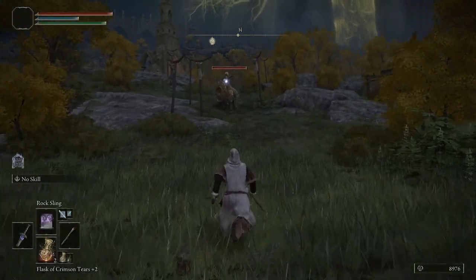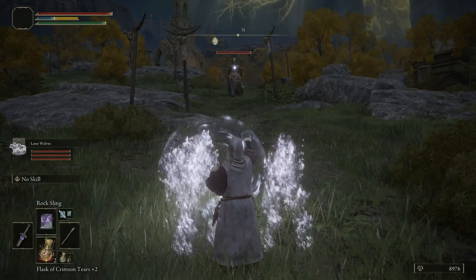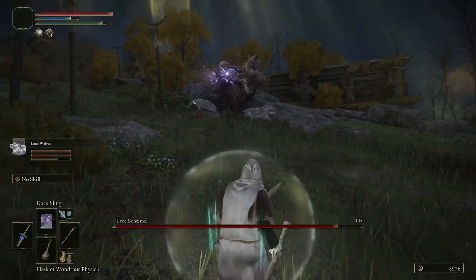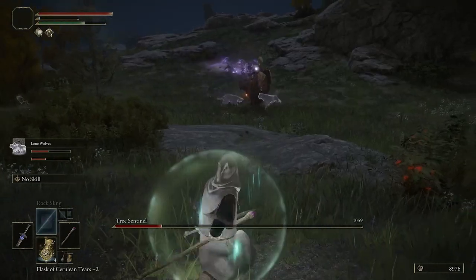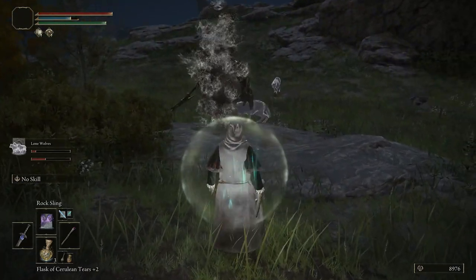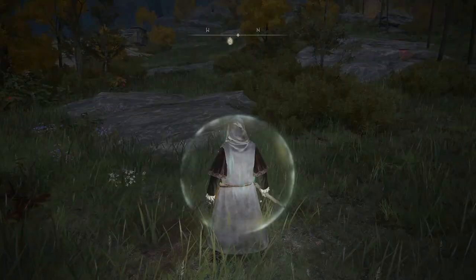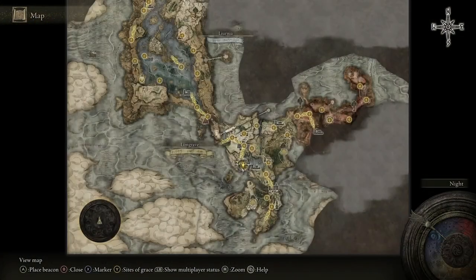Against the Tree Sentinel, lock on and use Rock Sling while also summoning your wolves. Once your wolves have the aggro, use Rock Sling — look at his health bar at the bottom. Then one more Rock Sling and the Tree Sentinel is dead. It's that easy.